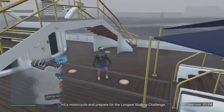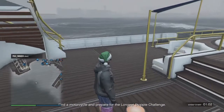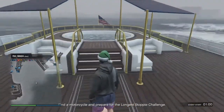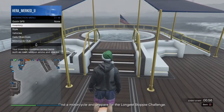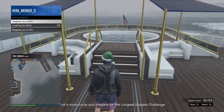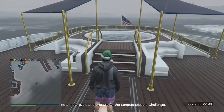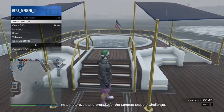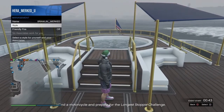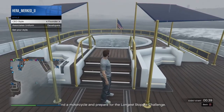First thing you need to do is make your way over to your yacht. You need to be able to become a CEO, so open up your interaction menu, go down to SecureServ, and register as a CEO. Accept that message, then open your interaction menu again, go to SecureServ CEO, go down to Management, then Style, and go to CEO Style.